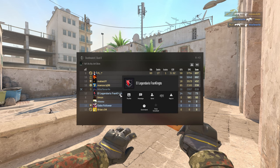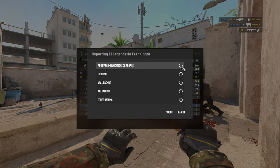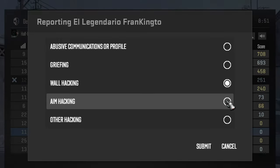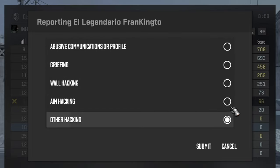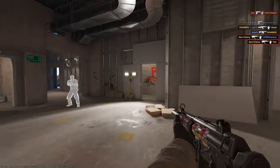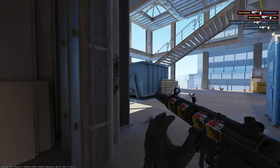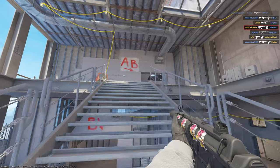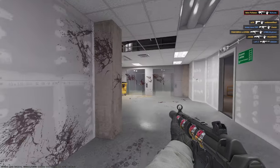In one of the previous updates, Valve changed the system of reporting bad players. If before we could choose several items at once, now we have to choose one. Most likely, before, players would always choose everything they could, avoiding an objective decision. That community impact could clog the database that the developers were collecting to modify or improve the anti-cheat. So it is quite possible that this is how they are trying to clean up the collected data from garbage and subsequently improve the effectiveness of the anti-cheat.